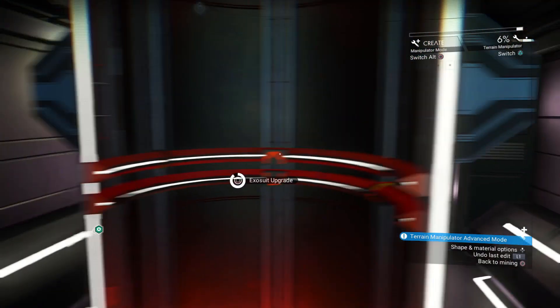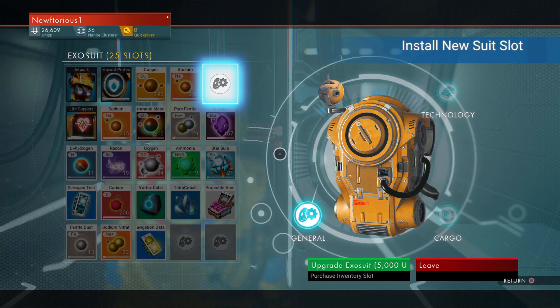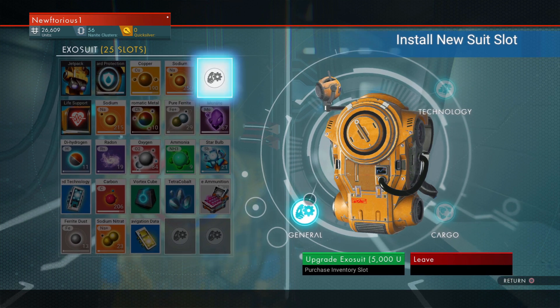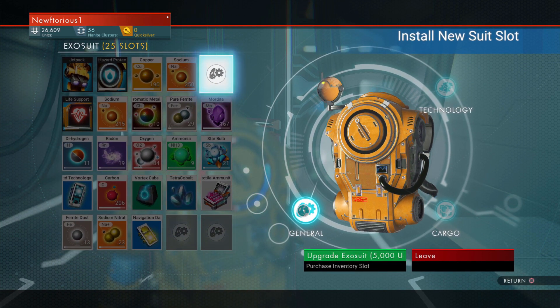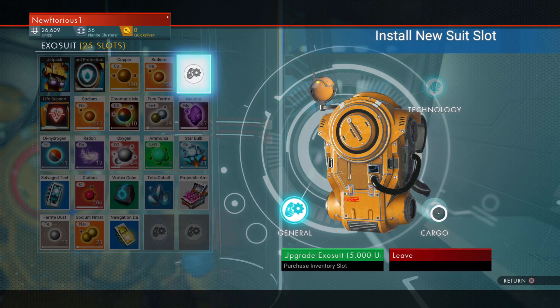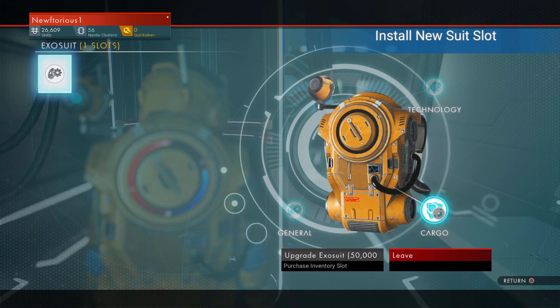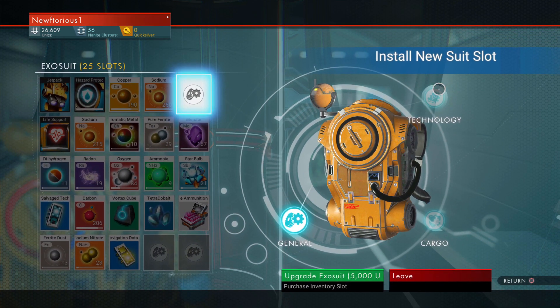One very important thing: every single station you go to, you want to make sure you visit this area, especially early on in the game, because you can unlock extra slots for your suit. You can unlock general slots and cargo slots — cargo slots are really cool because they have double the capacity of general slots — and you also have technology slots.